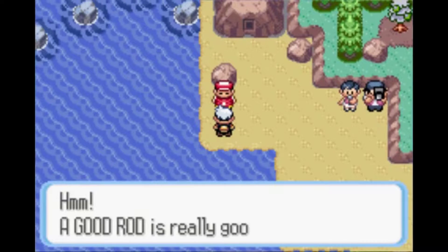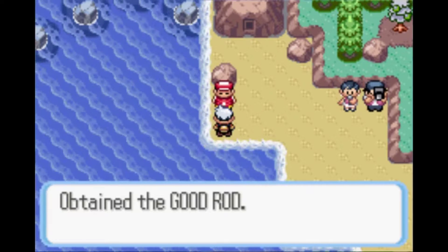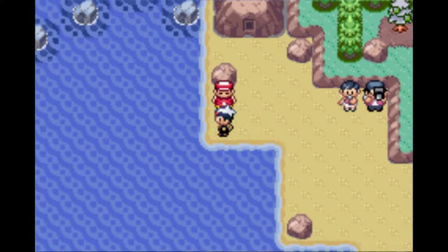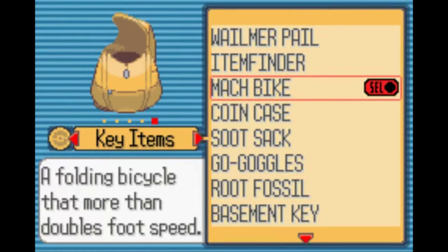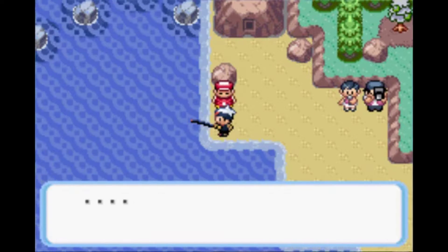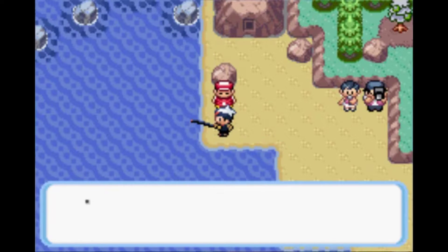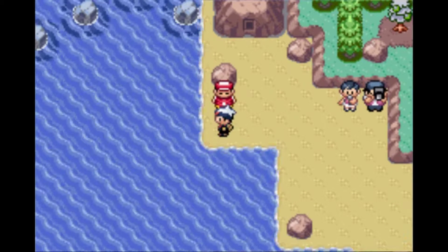I think he's going to give it to me. Now, I still would like a Water type, so I'm going to register the Good Rod just so it's a little easier, and see what I can find with it. Not even a nibble. Oh, a bite! Oh, it got away. I was too slow — I've got to click A as soon as that thing comes up.